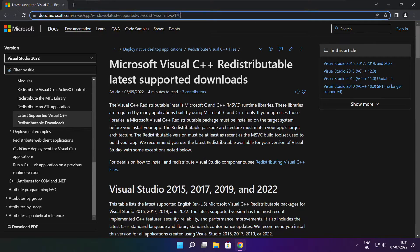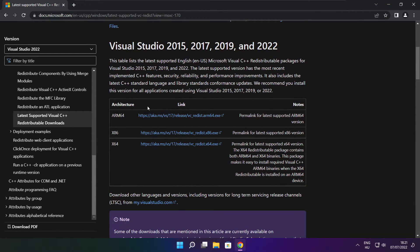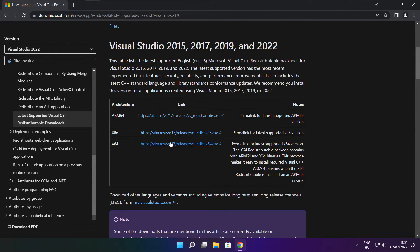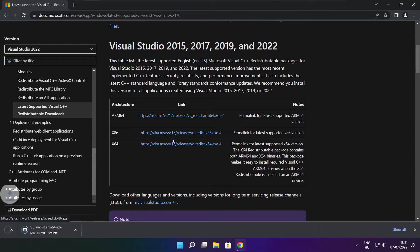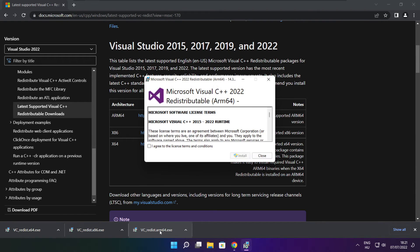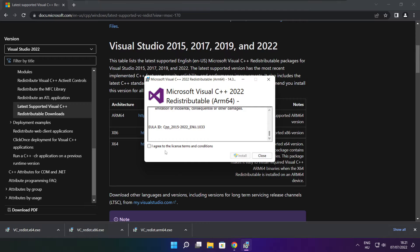Go to the website link in the description. Download 3 files. Install the downloaded files.